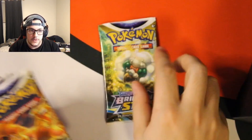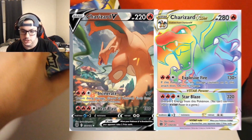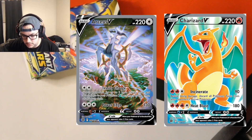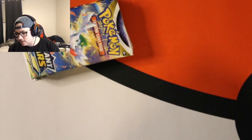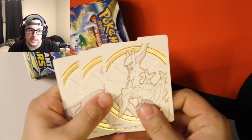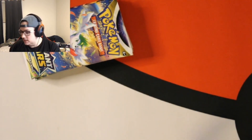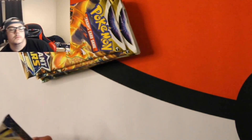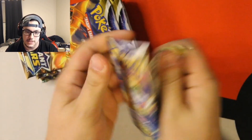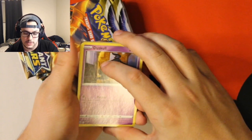I got these on Black Friday from Target for about $24. Let me count the packs — two, three, four, five, six, seven, eight. While I'm getting everything set up, I'll flash pictures of the cards we are looking for. I'm so used to Crown Zenith where you get ten packs, but with normal ETBs you only get eight packs.